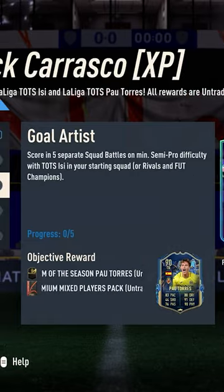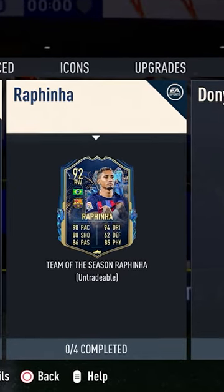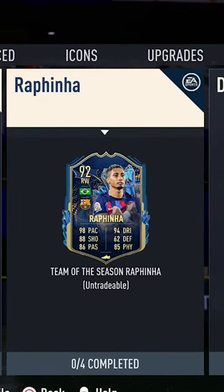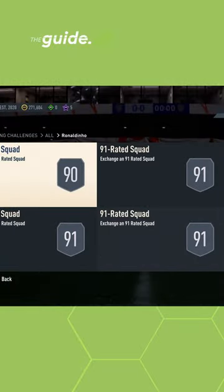Those objectives can be easily done in Squad Battles. As SBCs, EA brought 2 Brazilians. The first one is Rafinha from Barcelona, which doesn't look so interesting, but the other one is Brian Ronaldinho, which is pretty expensive at this point.